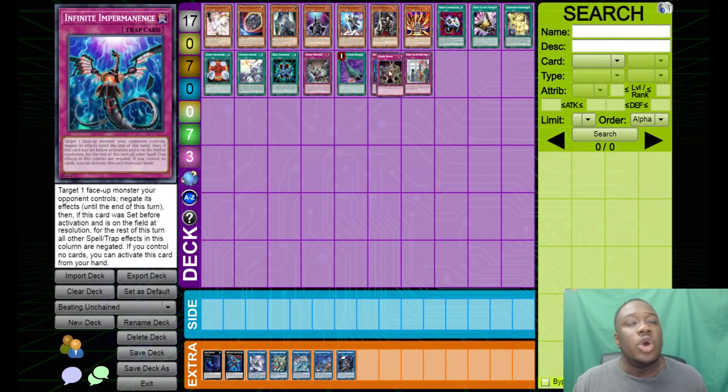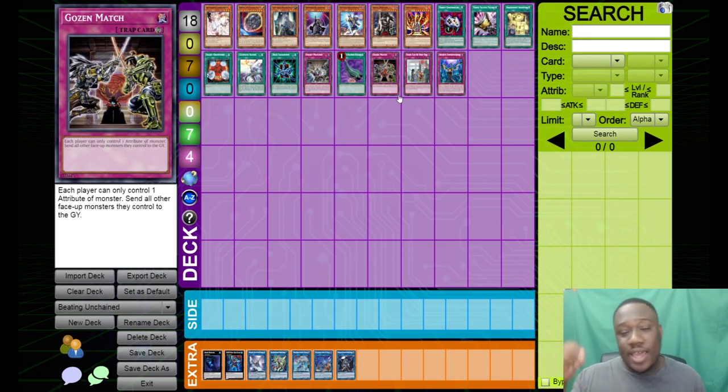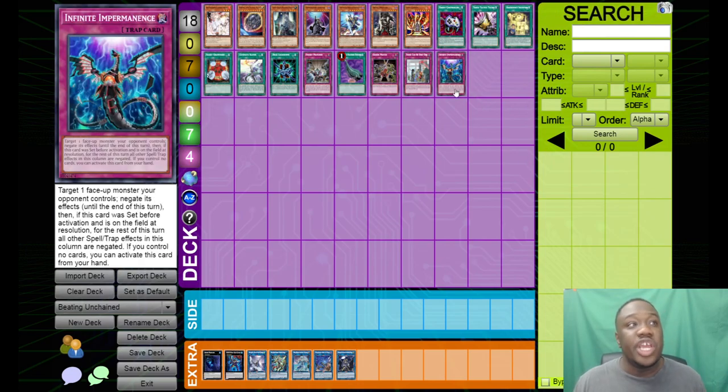Same with Duster. Gozen is okay, as is Teakaboo, but the thing about Unchained is they play in-deck removal — Escape of the Unchained can pop back row, the blue card can pop back row, Unchained Soul can pop back row. So siding in floodgates is not amazing. If you do side a floodgate, you want lingering ones like Dweller that are a persistent problem on the field. Imperm is very, very good against Unchained, but don't use it on their turn — use it on yours. Let them combo, and then just Imperm Griffin or Imperm Wave King.